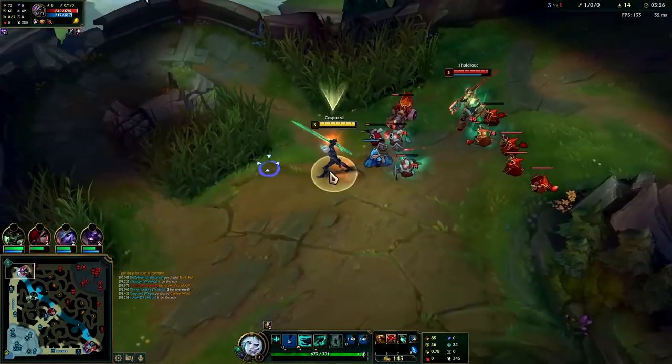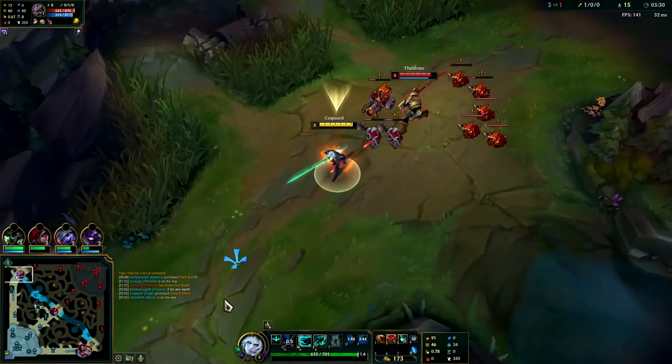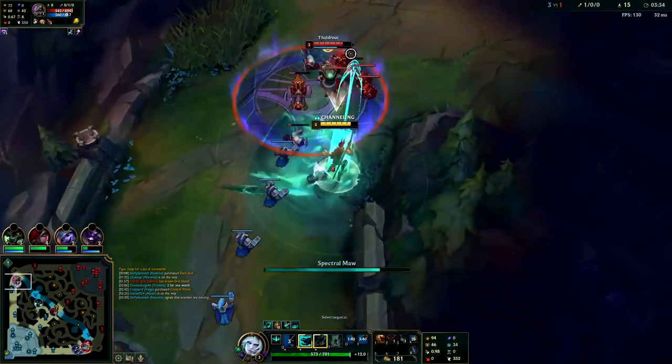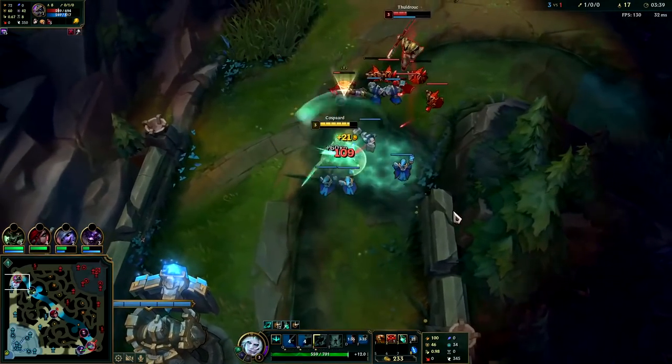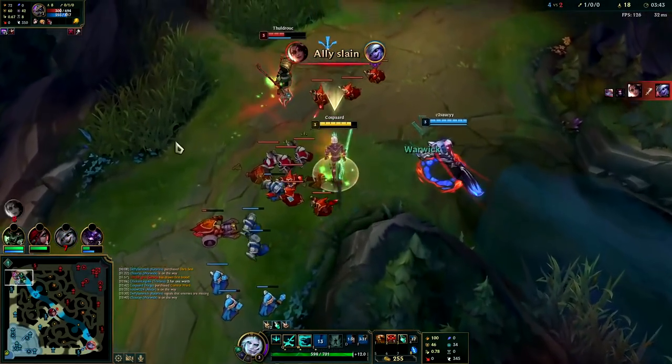Just burnt his E. Poke him with a Q. He's got a lot of minions — I don't want to fight him right here. Typically before you use your E you want to use your W, that way you can charge it and be invisible.